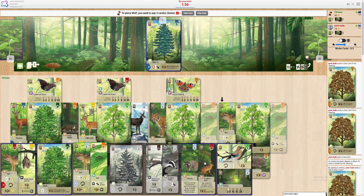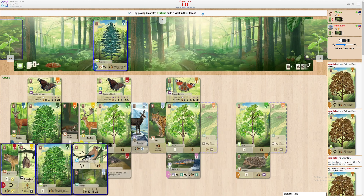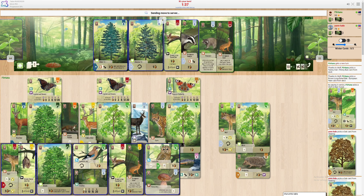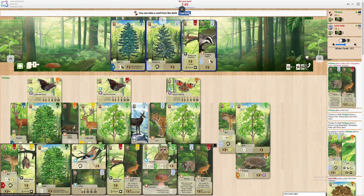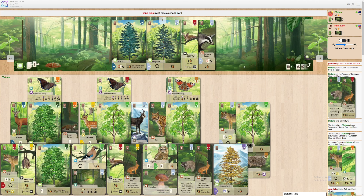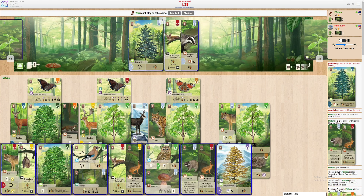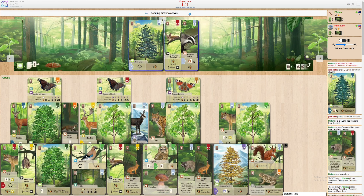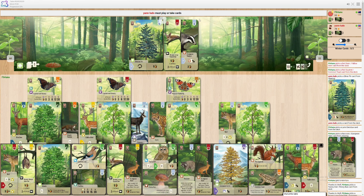Down goes Mr. Wolf. What do I draw off it? Garbage. Pick up the raccoon again and one off the top please — maybe a deer. Not a deer, that's a tree — silly game, you just gave me a deer. Got some more off the top.